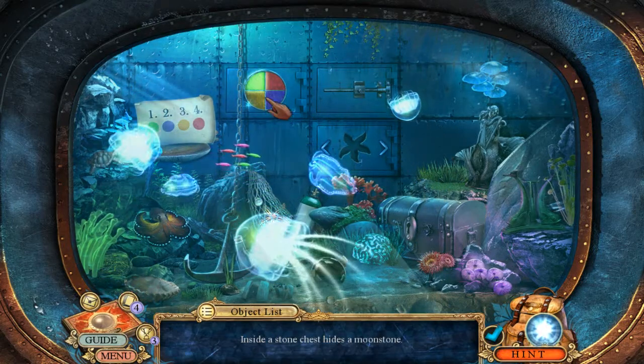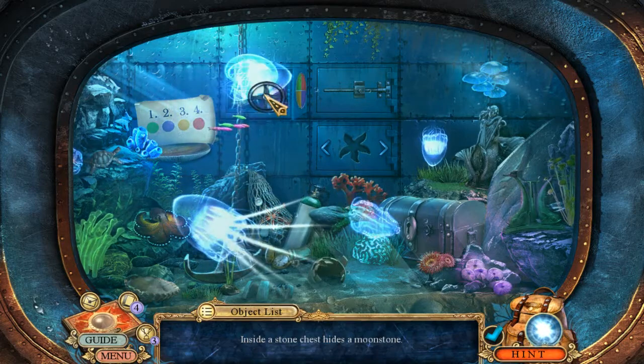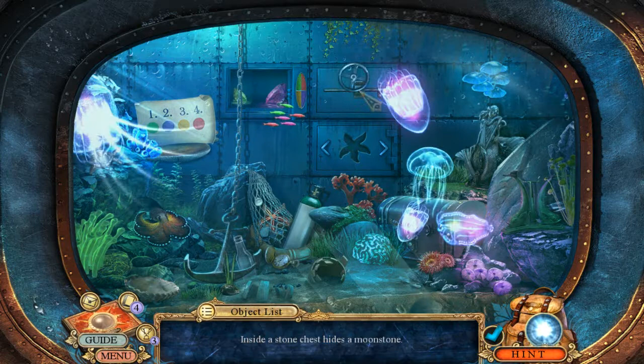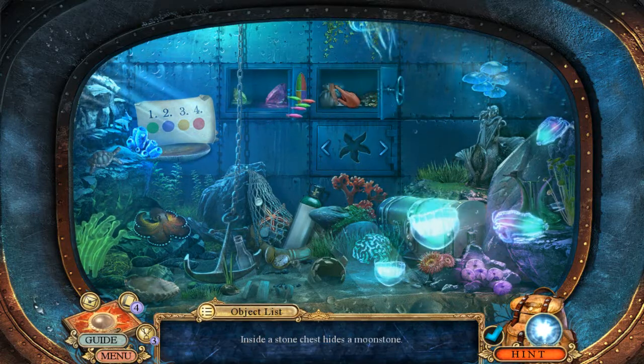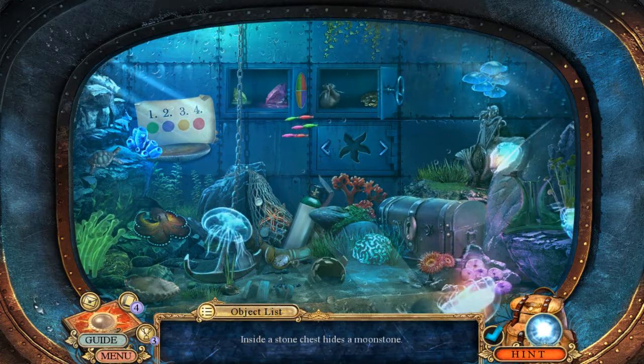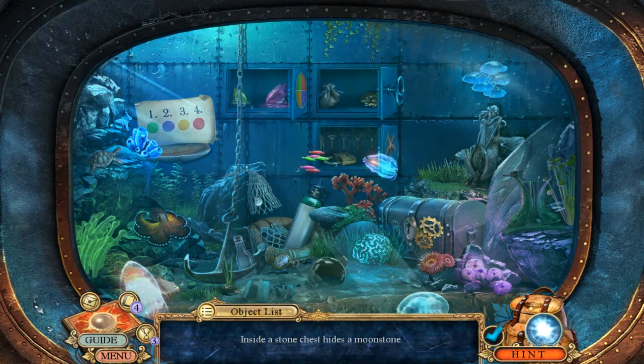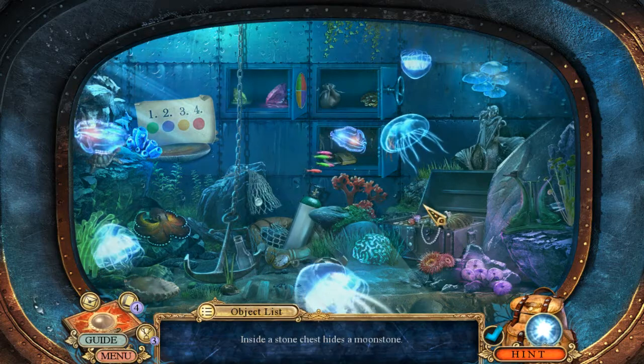Green, blue, yellow, red — where does this go? Right there. Ha, look at all the keys in there! We now have a moonstone.